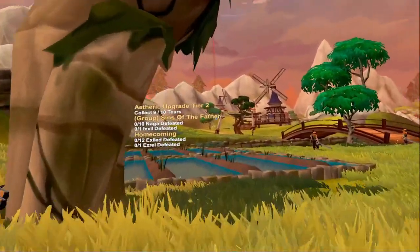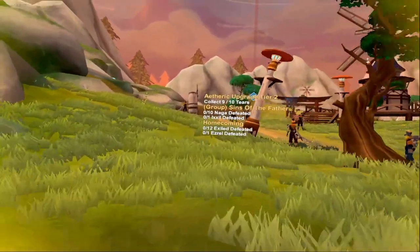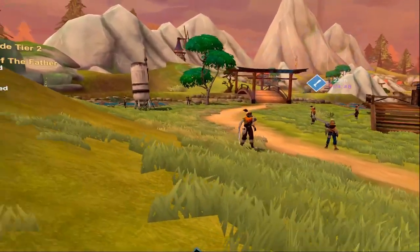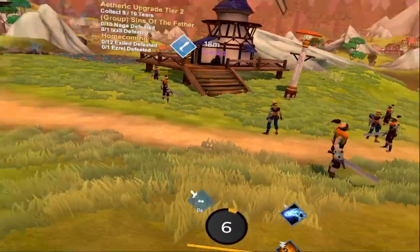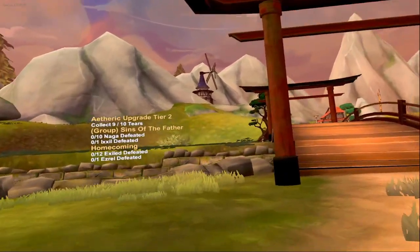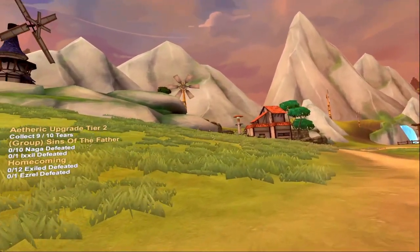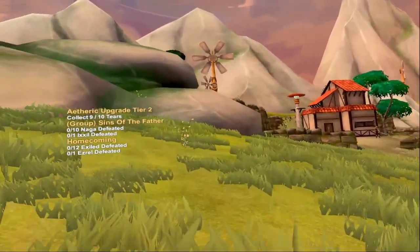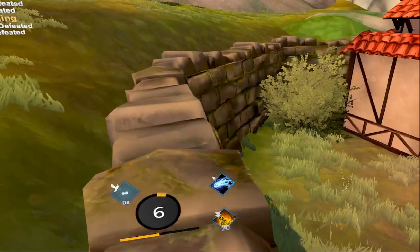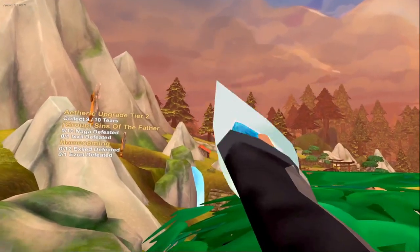The third one is going to be back this way, across this bridge. Sometimes there's an event here, so just kind of go around the outside of it so that you don't aggro anyone. And then we go across this bridge, and this house right in front of me is where it's going to be, up on the roof there. So we're going to make our way up there, trying not to aggro these guys. There's number three.